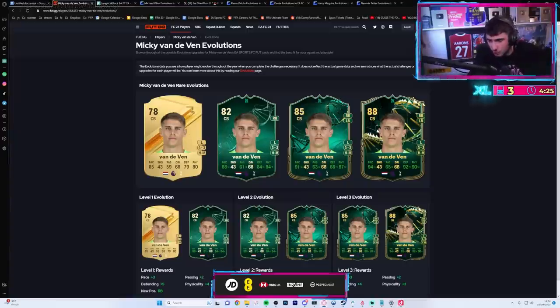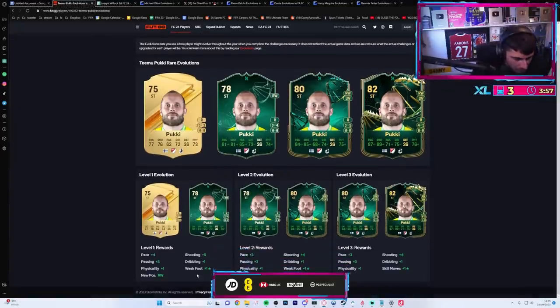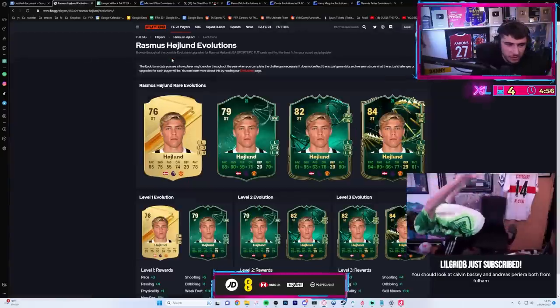Van de Ven - he's never gonna be in an evolution week one, but give it a few months. Trust the process mate. I wonder how skill moves and weak foot actually work. They reckon level one is one weak foot, and then the last one's one skill move.